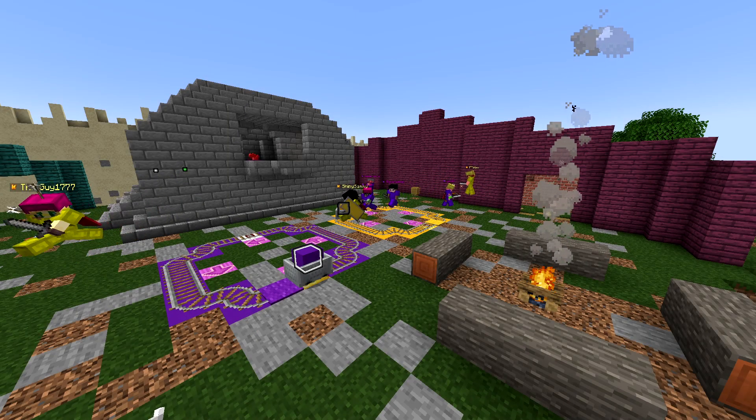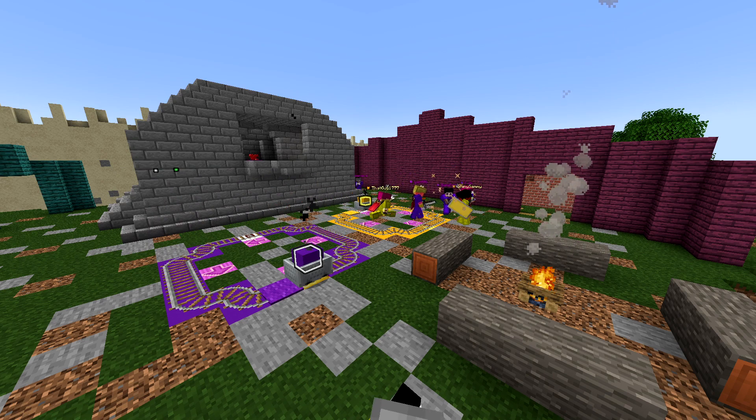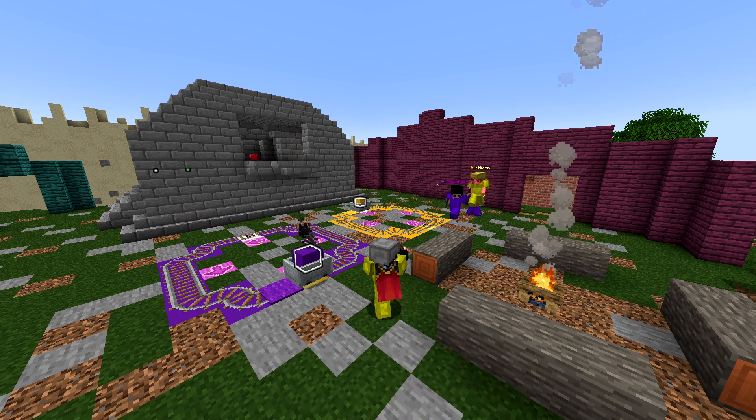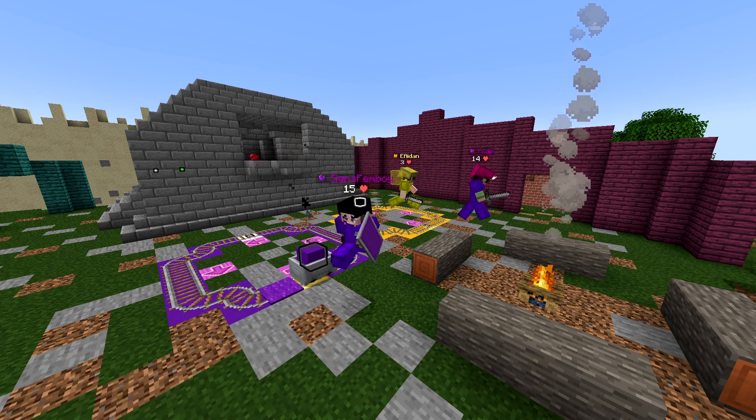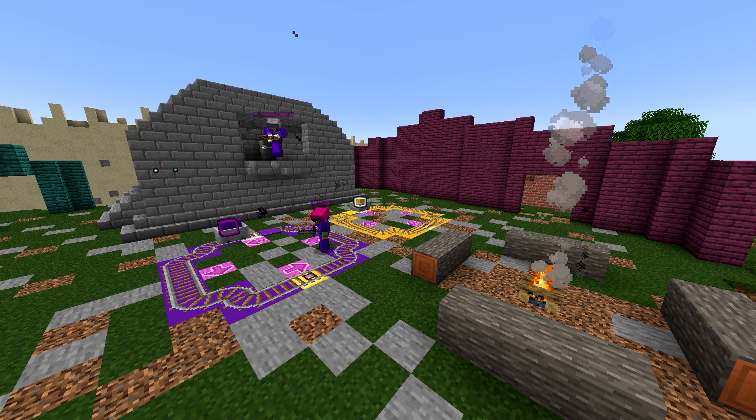Moving on to Capture Point — there are no gameplay changes at all. It's still the same game as before, except for a new map. This time we're heading to Nunala Camp, borrowed from our other game Counterpush. Complete as many rotations as you can to take the win.